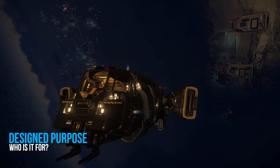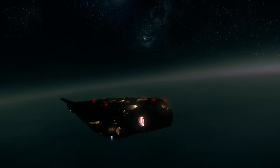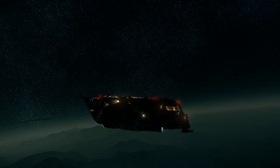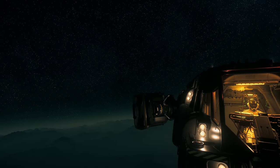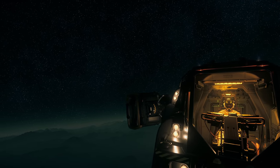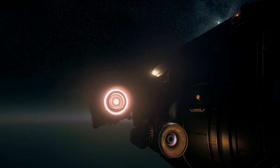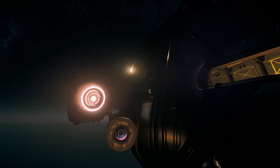Drake has designed the Cutter to be tough, versatile, and user-friendly. Starter ships are designed to give the user a taste of the verse — an introduction into the possibilities and opportunities that await you. The Cutter is well designed for this, if not one of the best starter ships, from its tough armored hull and SCU capacity all the way to its extended range capabilities. It's a great place to start for any new Star Citizen.